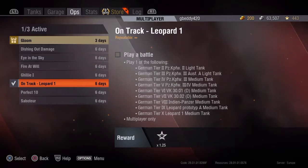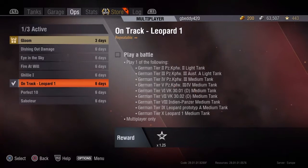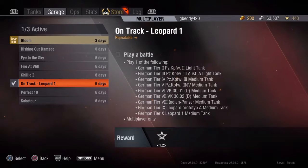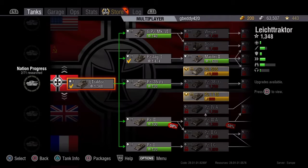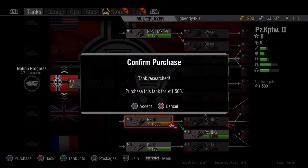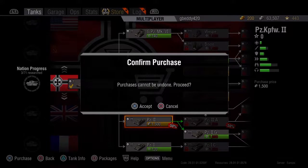To start off, I'm going to buy the PZ-KBFW2 light tank. Let's go to Garage — 100 research, buy that, then get the tank, obviously.